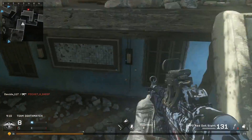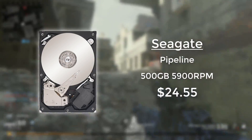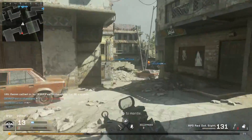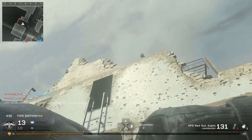For the hard drive I went with the typical 500 gigabyte Seagate Pipeline, which I usually use for my really budget systems. You don't want to go lower than 500 gigabytes, and every other 500 gigabyte drive out there is like $30 and up, whereas you can find these Seagate Pipelines for around $25 flat.